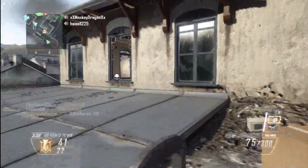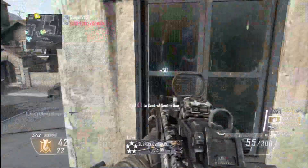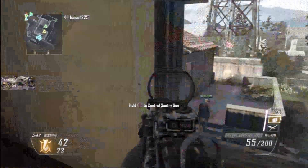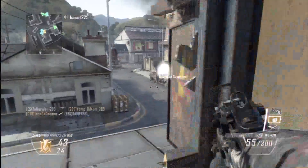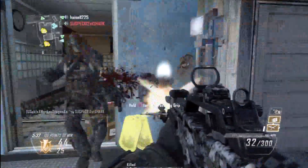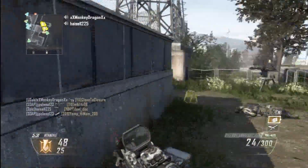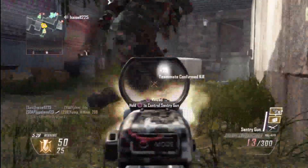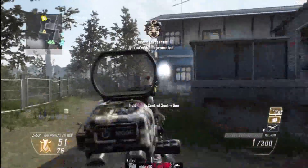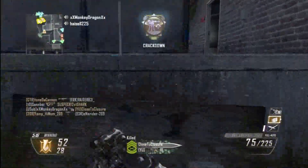Another good LMG is the Hammer — I consider it my more fast-paced LMG for moving between covers and getting around. I consider the Hammer a cross between the LSW and the LSAT, because the LSAT is my juggernaut one that I use to hold down an area and let no one get anywhere near. The Hammer has that fast mobility while still having high damage.